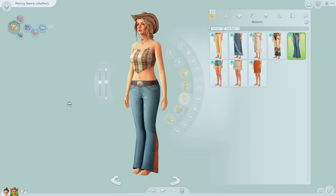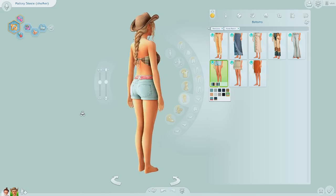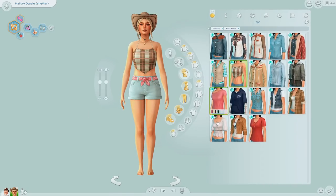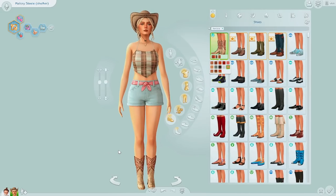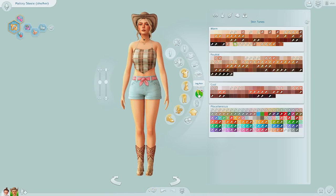I didn't even realize how low rise these pants are. More shorts could work. The light shorts with a pink tie add a little bit more color into it. I wonder what the pink swatch looks like — this is more like purple. I think we need to add the cowboy boots to really pull the look together. Does she have hairy legs right now? I'm like, what are these lines on her legs? Let me just shave them real quick.